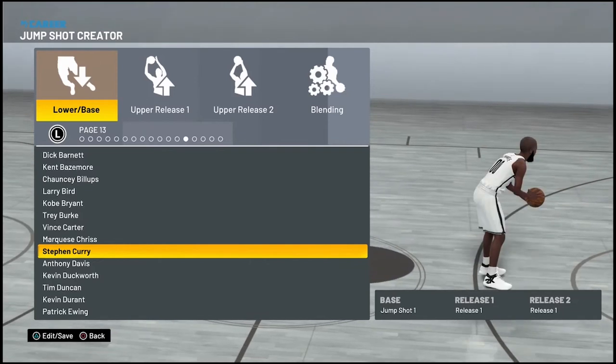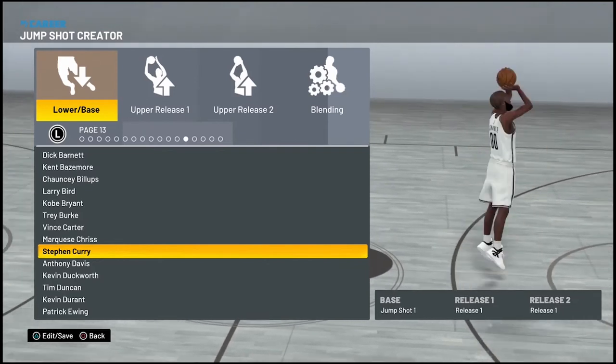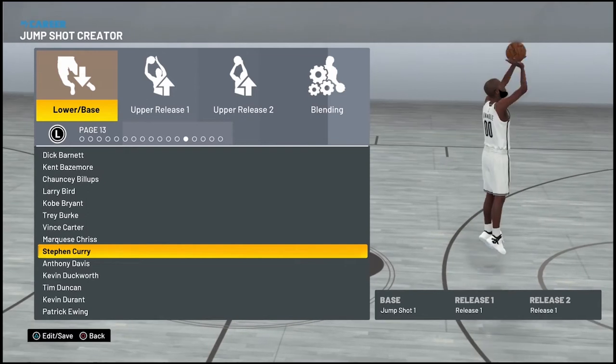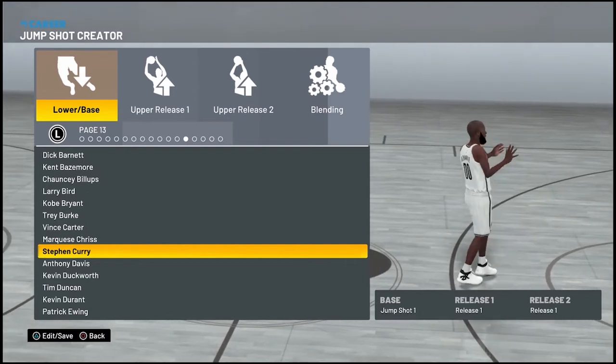What's going on guys, it's your boy Long-Lived Char, aka Greatness, aka the Red Comment. I'm bringing you a new video which is the fastest base in NBA 2K21.